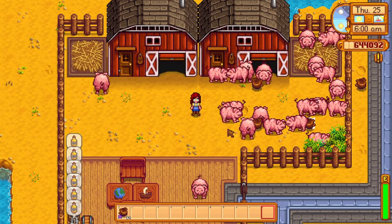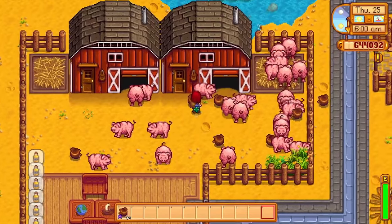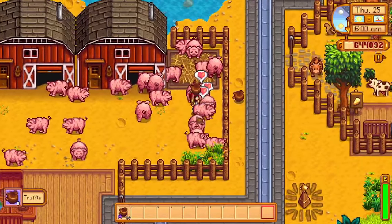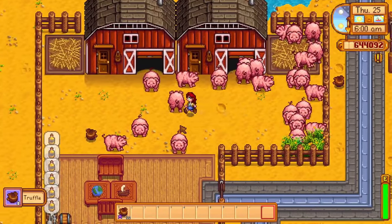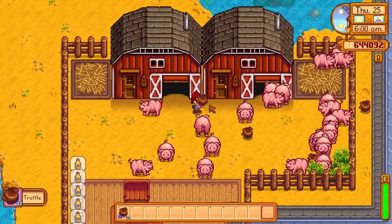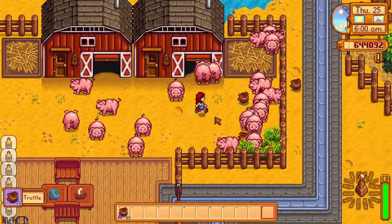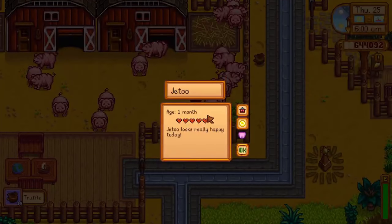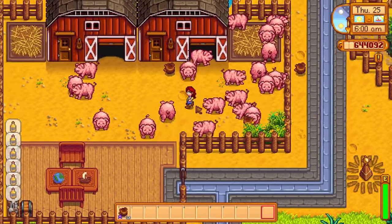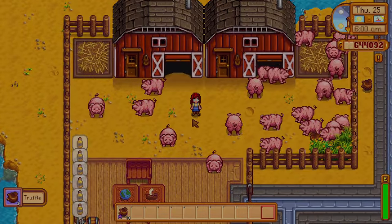But wait, there is more. When you reach level 10 foraging you can pick the botanist profession. This profession will cause all of your forageables to always be iridium quality when you harvest them. And truffles count as forageables. Imagine a world where you will only harvest iridium quality truffles, plus you have a chance to get double. Yeah, pigs are just the best money making animal by a landslide.